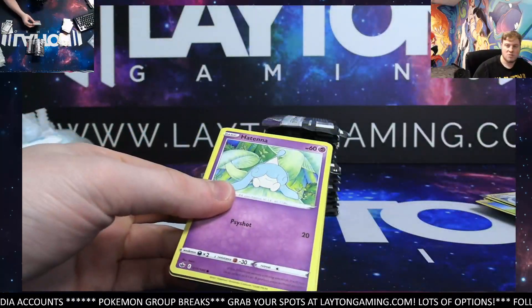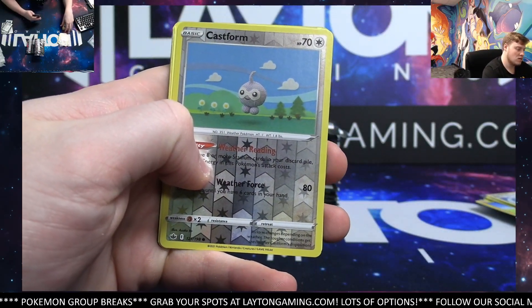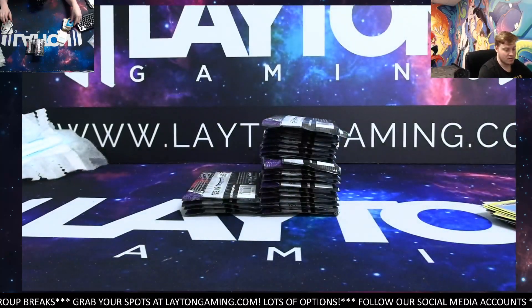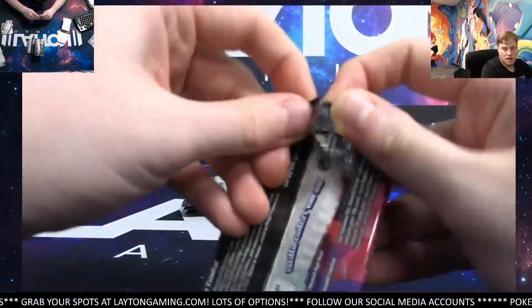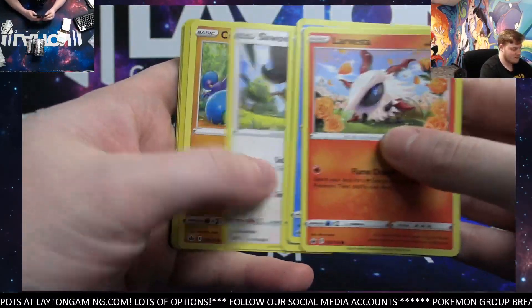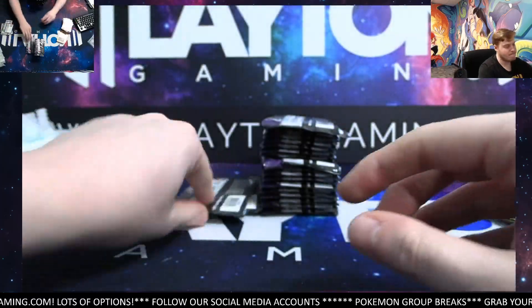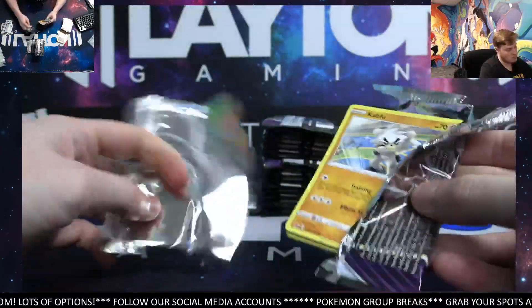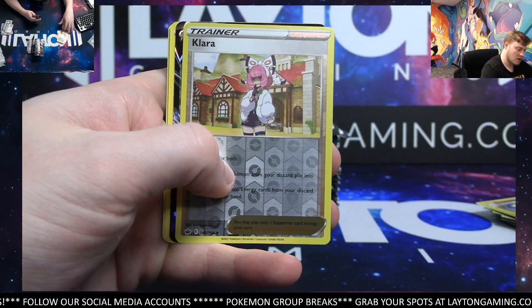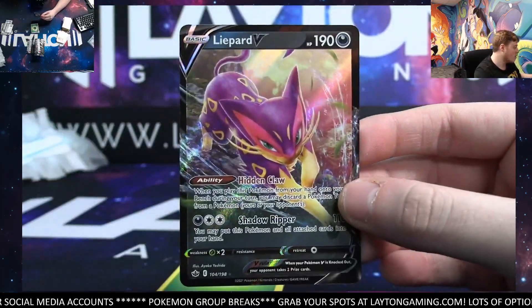We're hunting the Golden Snorlax in this break, certainly hunting after him — see if we can find him. Cast Form reverse and a Kecleon. That is what we're definitely hunting with Chilling Rain, but there are quite a few alternate arts in this set as well, so it's nice because there's more than just the Golden Snorlax. Reverse holo Clara and a Liepard V dark type — another hit, you're grabbing a bunch of them in a row now!